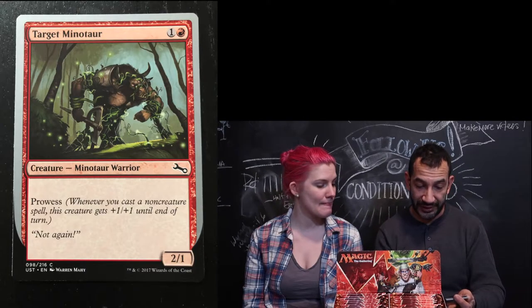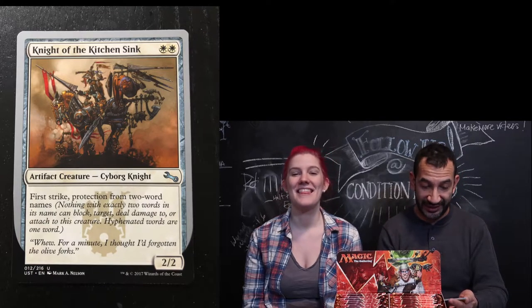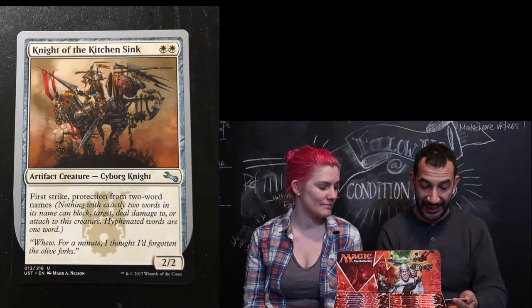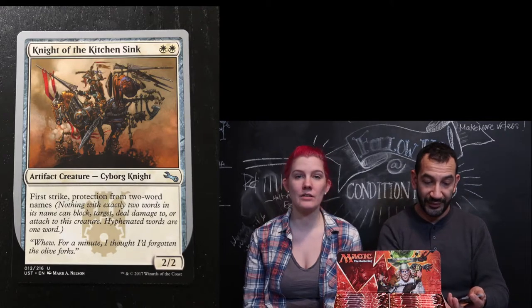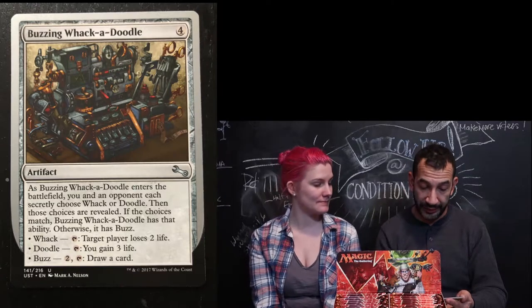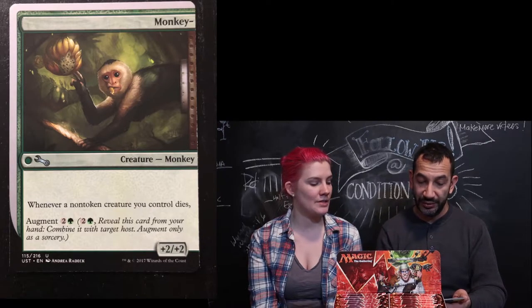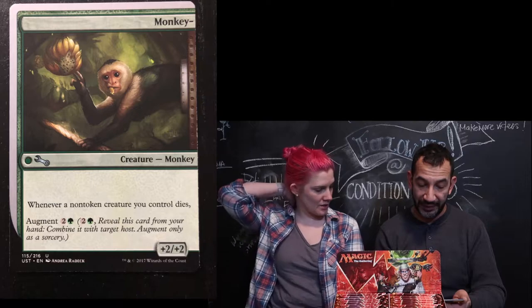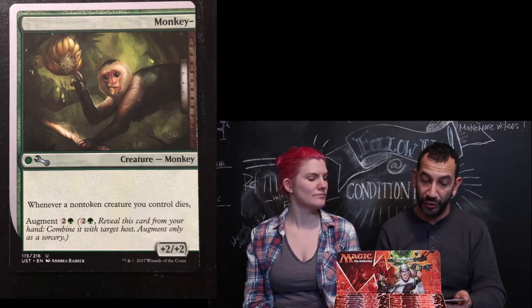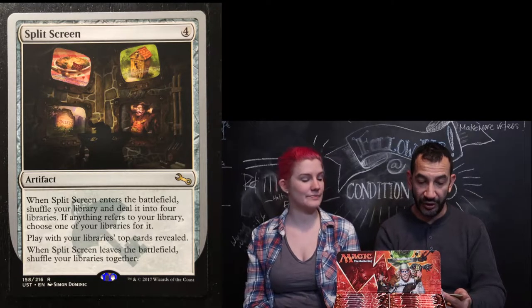Target Minotaur — that's kind of cool looking. Prowess. Knight of the Kitchen Sink — that makes me so happy, it's an artifact creature, a Cyborg Knight. Everything but the kitchen sink. Buzzing Wackadoodle. Oh the monkey — didn't we have this monkey? This monkey is a front card so I can have a monkey horse. Whenever a non-token creature you control dies, whatever the other side says. Split Screen — I feel like this is our life, it's an artifact. And here we have a Planes card — not foil.